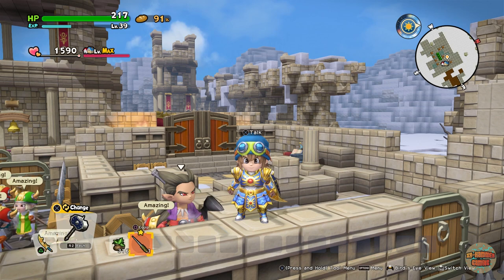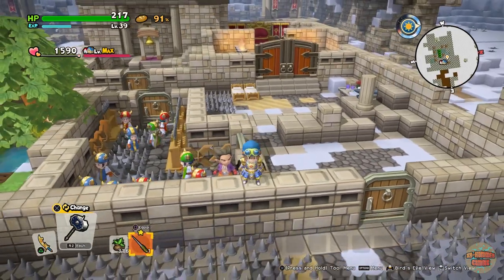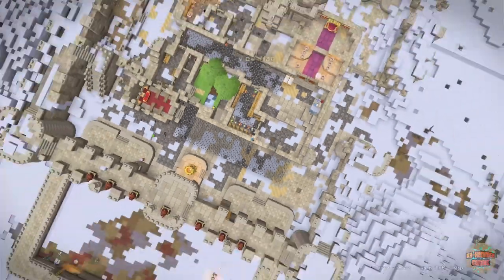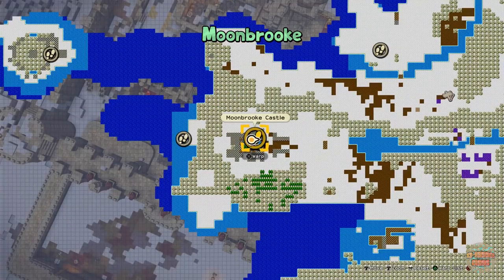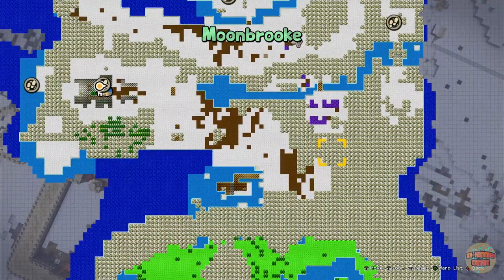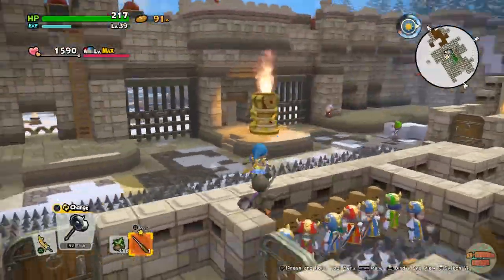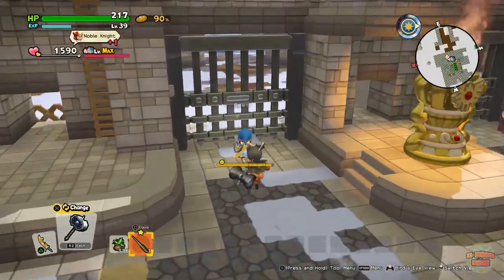Hey guys, welcome to the channel, it's me Exile Hammer. In today's video I'm going to be showing you how to get Silvery Sludge in Dragon Quest Builders 2. You can only get it in one place, which is Moonbrook, and the enemy you're going to kill is just over here — there's a little cave right here on the map.